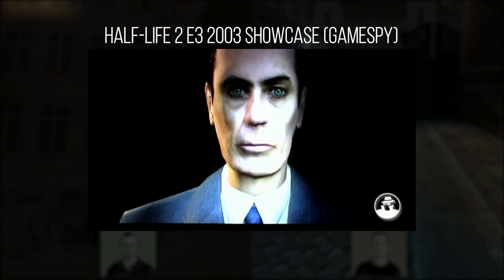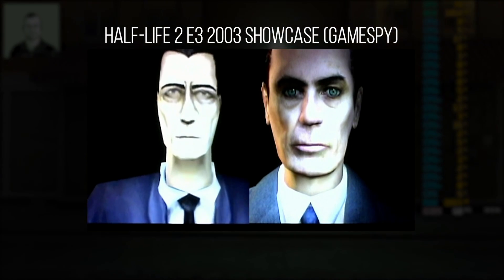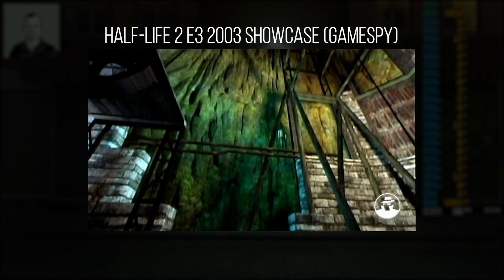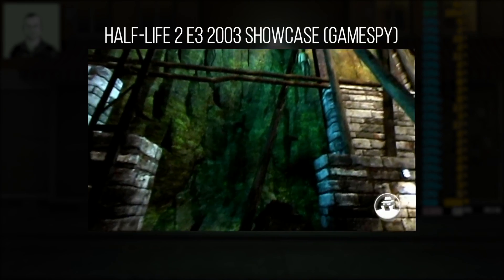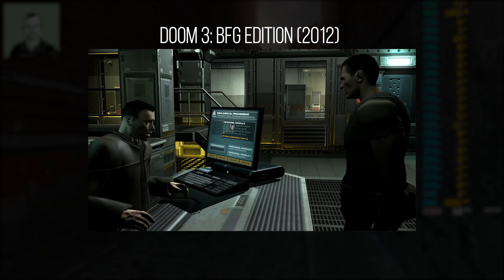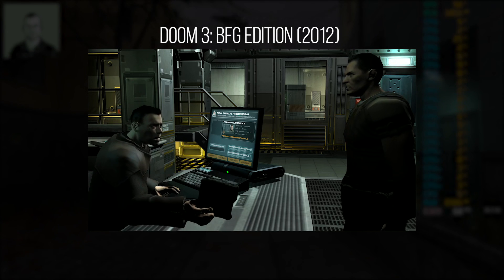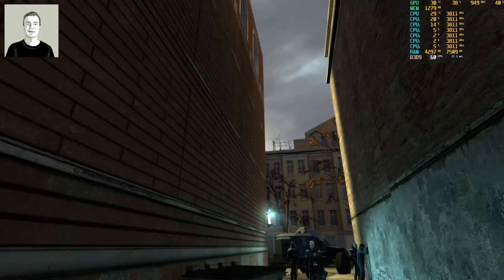The E3 2003 demo was around 20 minutes long, showing G-Man talking to camera, demonstrating facial animation improvements since the first game, and how Source is driven by DirectX 9.0 shader effects — a lot of them based around normal mapping and changing the frame buffer in real time for transparency, murkiness, or depth-of-field looks. Half-Life 2 handles different material properties much better than Doom 3, which made everything look like similar plasticky metal — Doom 3 focused on shadows and dynamic lighting instead.